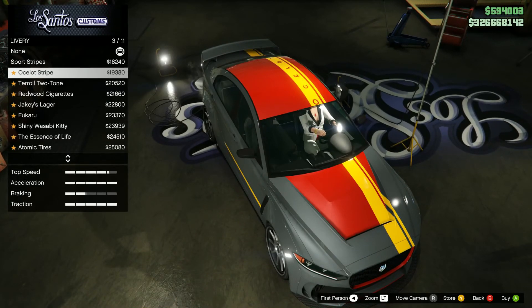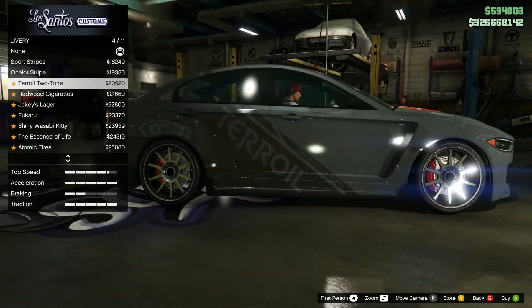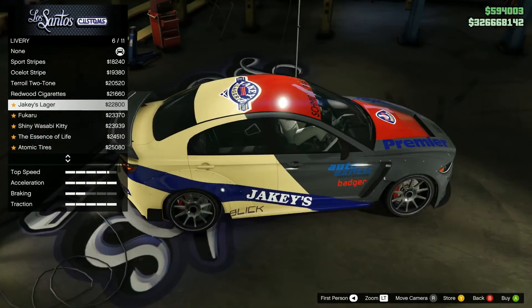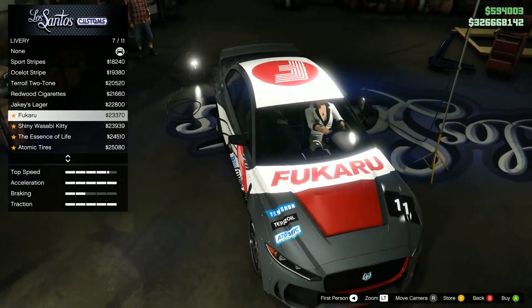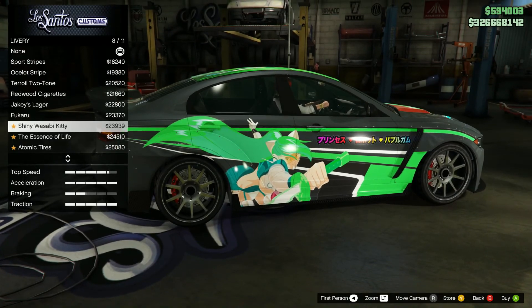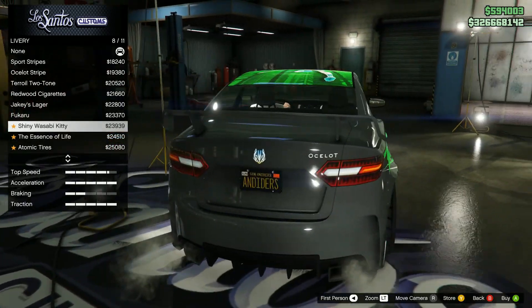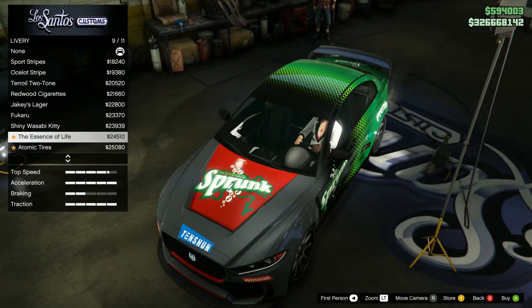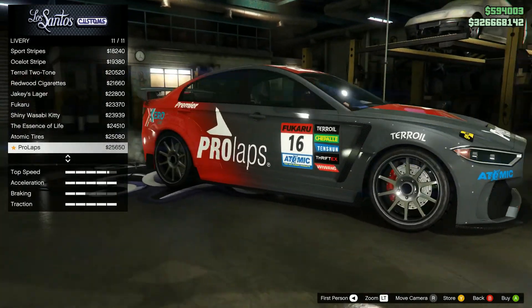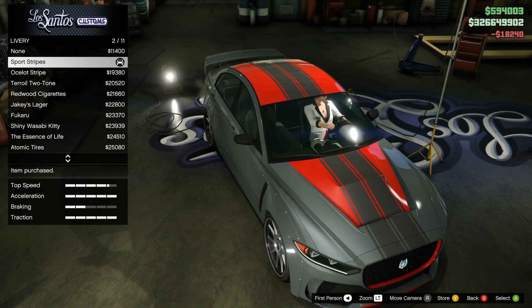Sport stripe, Ocelot stripe — no, I guess you could do something with that. Terror oil — I don't like that at all. Redwood — not a fan. Jakus, Lager — I really don't like that cream color. Fukaru — not a fan. Shiny Wasabi Kitty — isn't she like the villain of Princess Robot Bubblegum? Sprunk — guess you could do something with that. Atomic, prolapse, standard issue. Let's do the sport stripes — I think we can do something with the sport stripes.